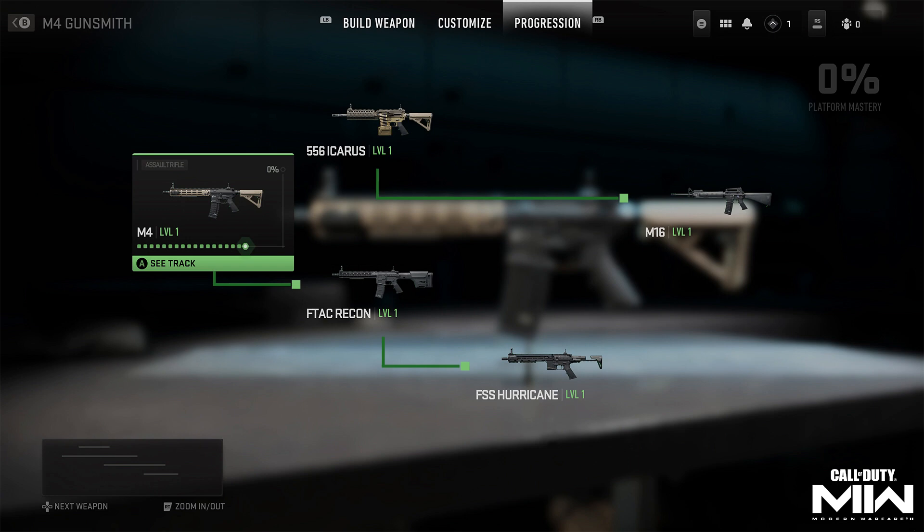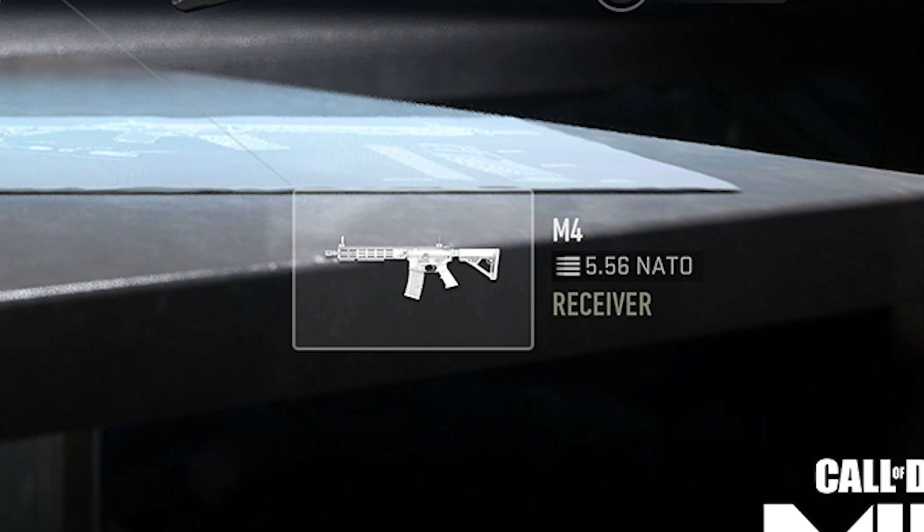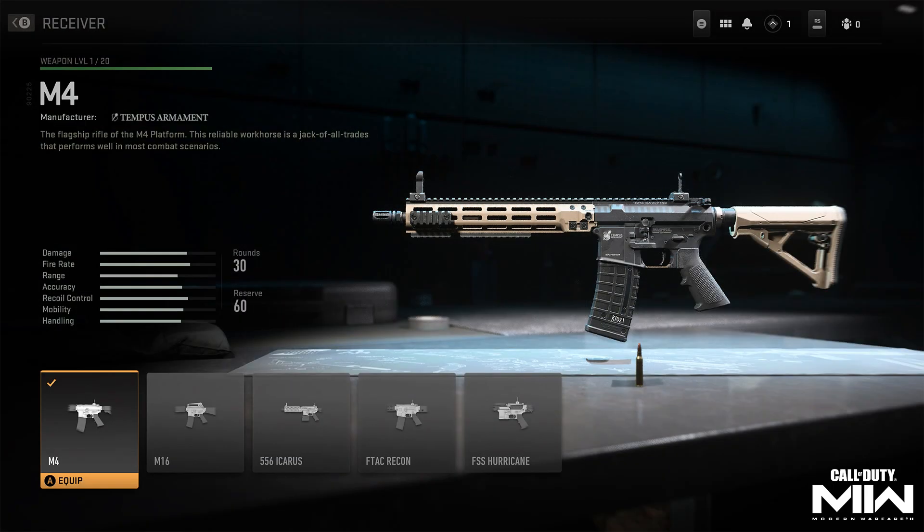All you have to do is unlock your starter weapon — the M4, the Tempest Armament M4. You'll eventually unlock a receiver, which is a specific attachment slot, and that receiver will allow you to switch over to a different weapon within that weapon family or platform. For example, you unlock the 556 Icarus receiver, switch over to it, and your specific weapon platform attachments will carry over. You could turn an M4 pretty much into an SMG or different types of weapons.